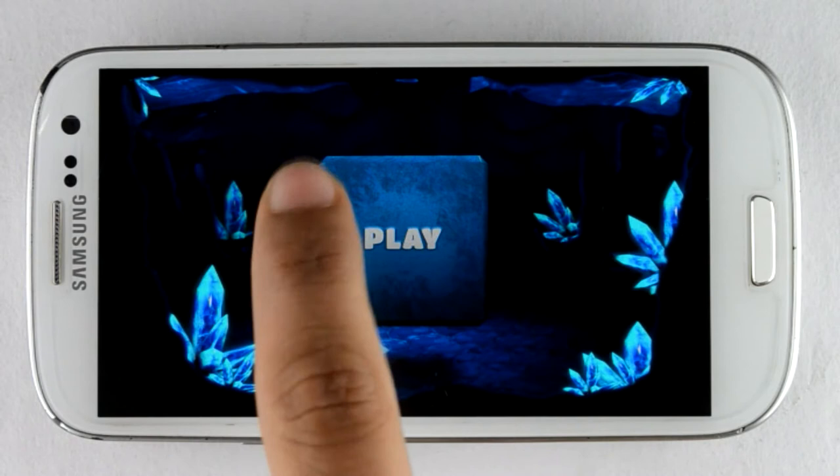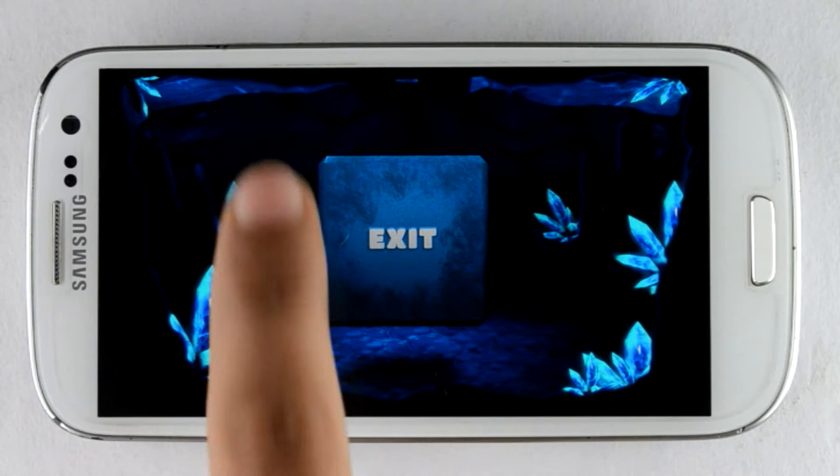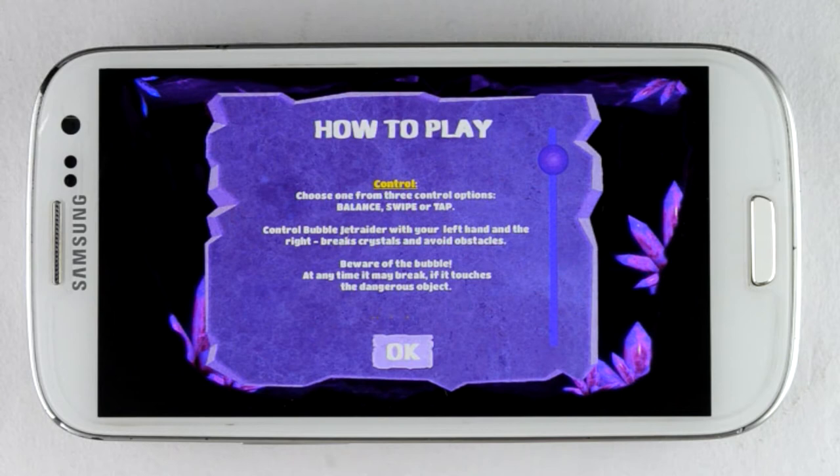Wow, what interesting menu navigation! I've seen this kind of navigation for the first time. It's easy to use the menu — just swipe up and down to play and exit, and swipe right or left for other options like settings and more.